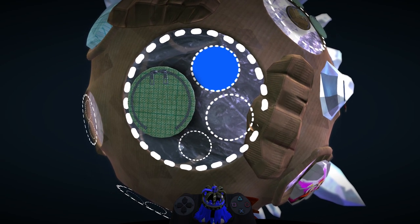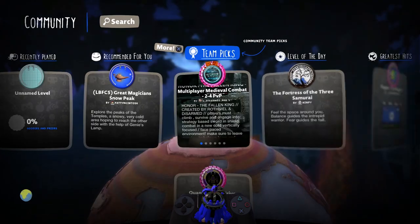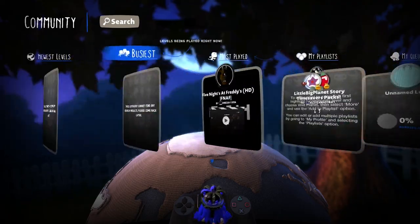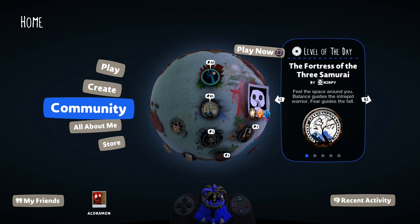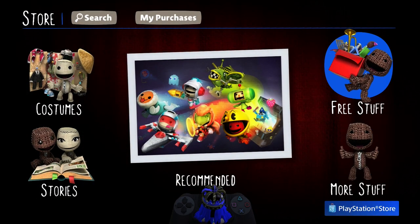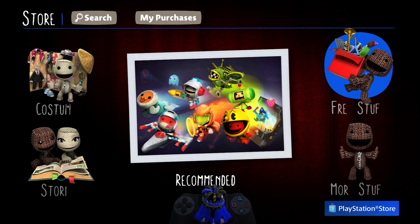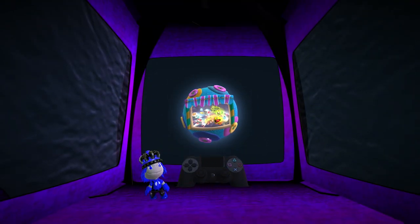Once you're done making a level or you just feel like playing other people's levels, you can go to the community section. From here you get to play other people's levels and publish your own — we just recently hit 10 million levels, so there's a lot of stuff you can try out. If you want some extra things, you can go to the store, and if you don't want to pay anything, there is a free stuff section where you can get some costumes released over the years. That's a main overview of the LittleBigPlanet menu and some things you can do with the game.